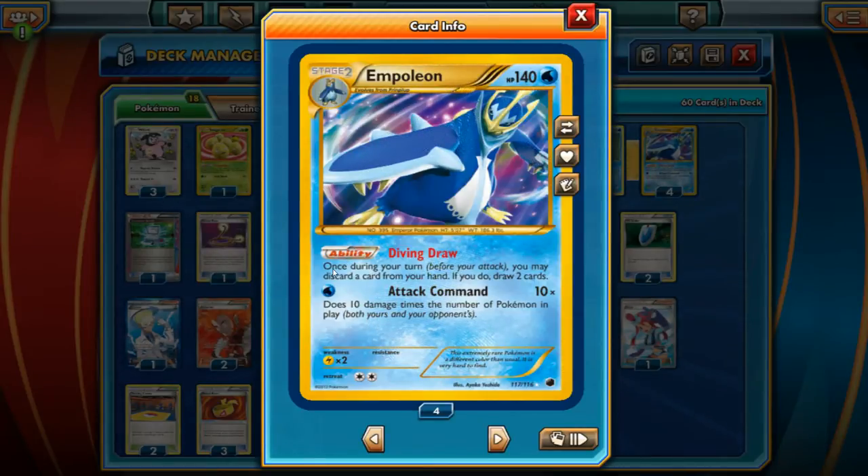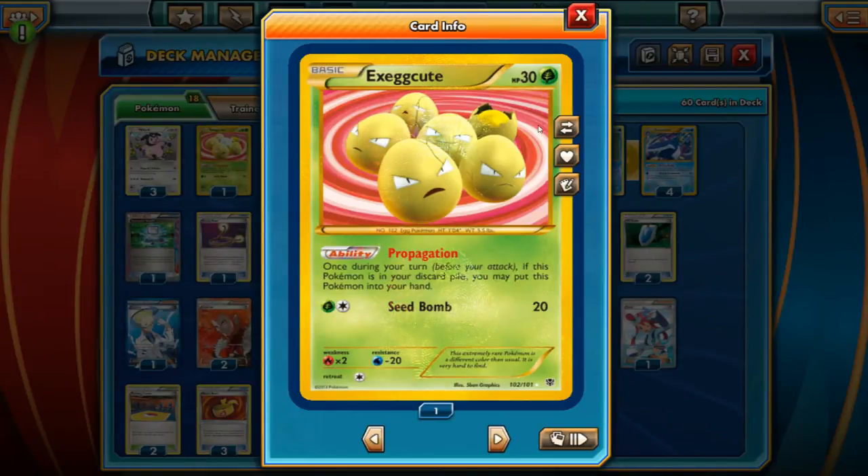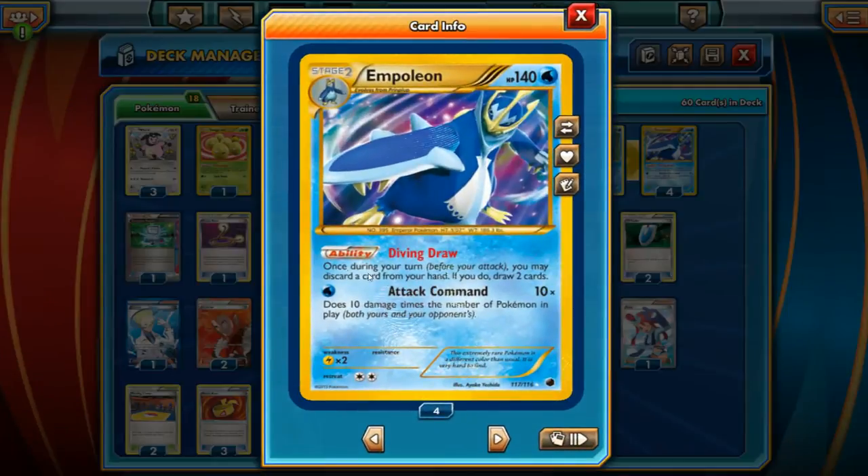Once it's your turn, before you attack, you can discard a card from your hand and draw two cards. Which is pretty slick because if you combine it with Exeggcute, Exeggcute can use Propagate, and if you discard it you can always bring it back into your hand. So you get an infinite amount — every turn you can always draw more cards. Attack of Man is still a very good attack as well.